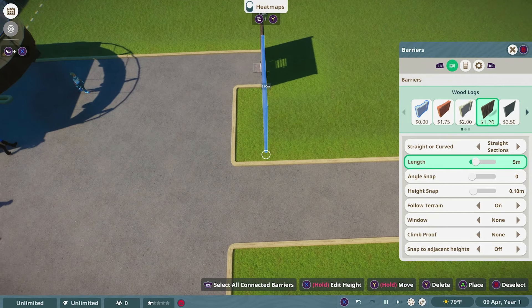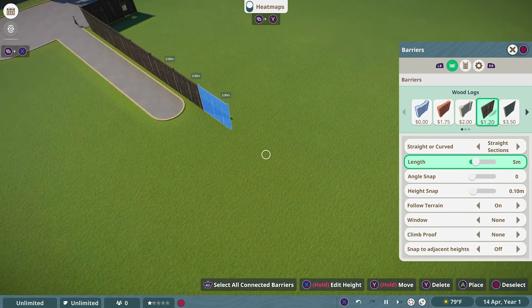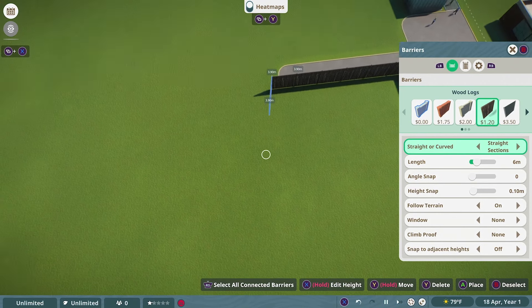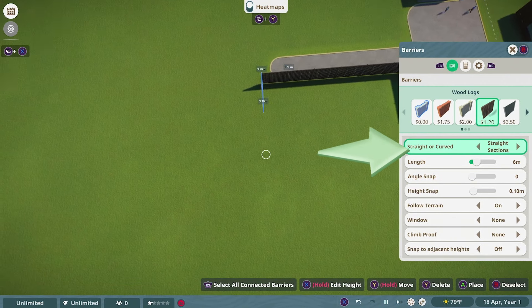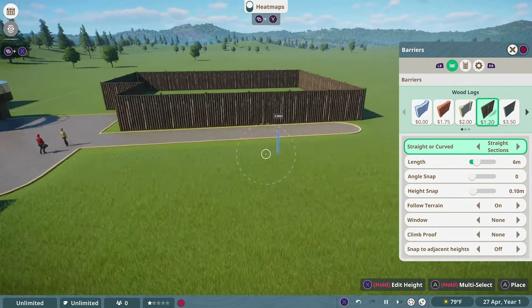Once you have the height set, try to get the exhibit into the exact shape you want. Remember: one West African Lion needs 705 square meters and with two we need about 800. Starting out you might have to eyeball it and use trial and error, but just make a basic square first. You'll notice there are options on the side: straight or curved, and climb-proof. For lions you'll need climb-proof barriers. You can add windows, one-way glass, and change the material — but for now just make your basic shape.